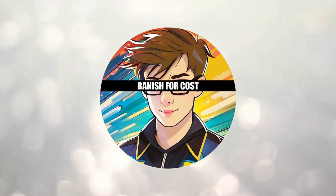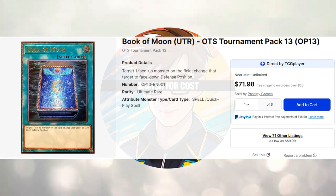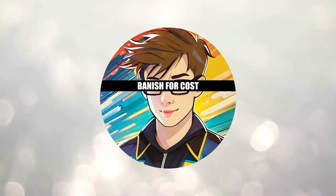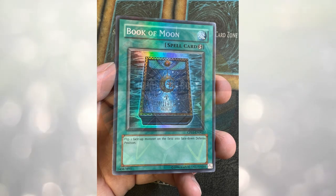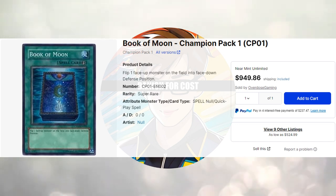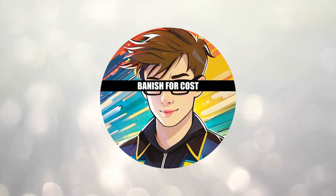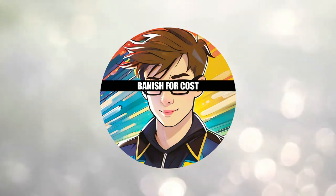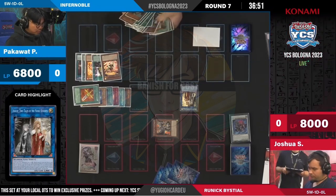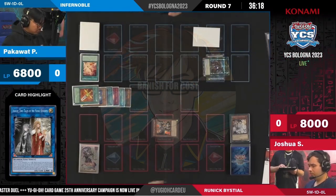The most interesting thing is the difference between max rarity and max value. For example, Ultimate Book of Moon is max rarity — it's an ultimate, obviously crazy high rarity. But do you want to know what's even more impressive? The Champion Pack Super rare Book of Moon, currently $950. You could only get these back in the day for competing in official tournaments, so the scarcity of near-mint copies makes the value go through the roof. Even though these playsets go for exorbitant prices, there will always be a pro player on a feature match playing with them. Many people feel like they'd prefer to buy a car instead of a Yu-Gi-Oh deck — so why do pro players do this?